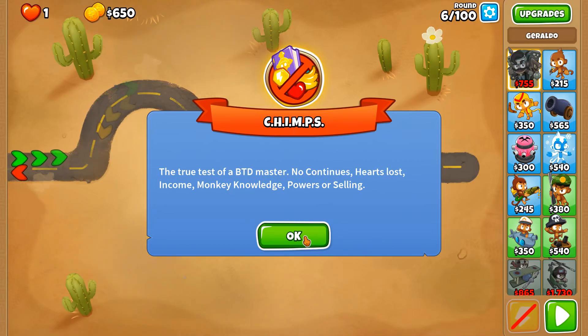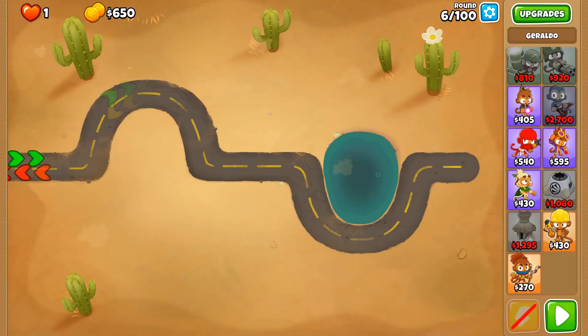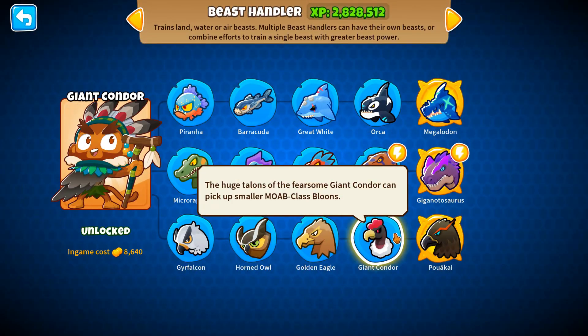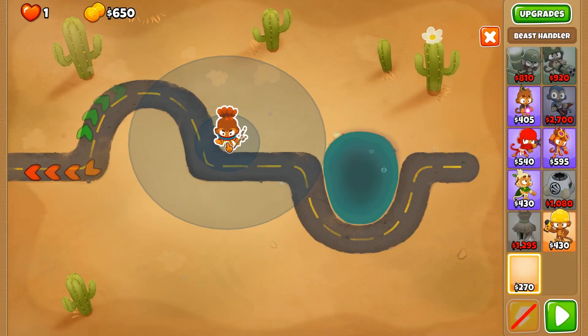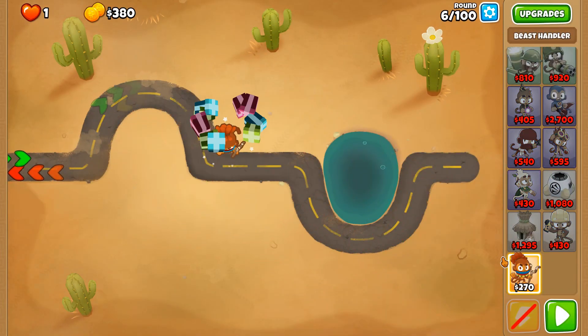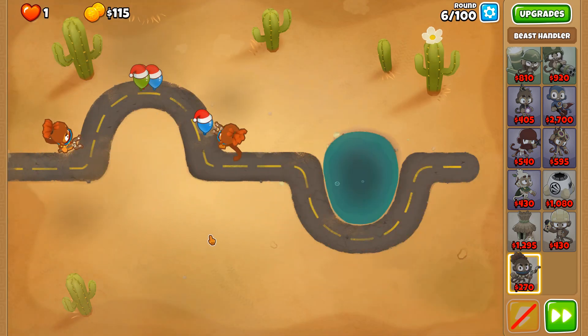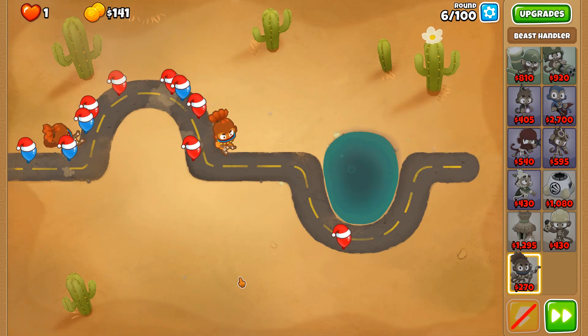2 Megapops is an achievement in Bloons Tower Defense 6 where you need to get 2 million or more pops with a single tower throughout the game. The early and late game are the most difficult segments of this particular 2 Megapops scenario.